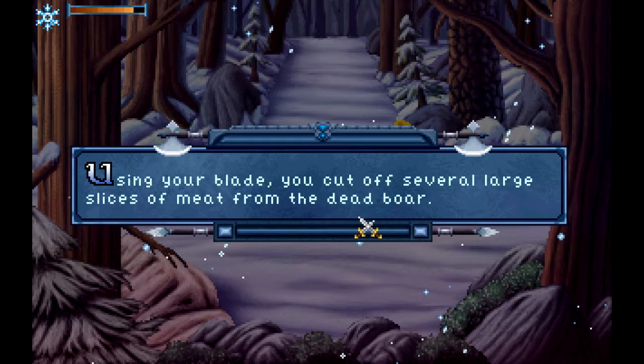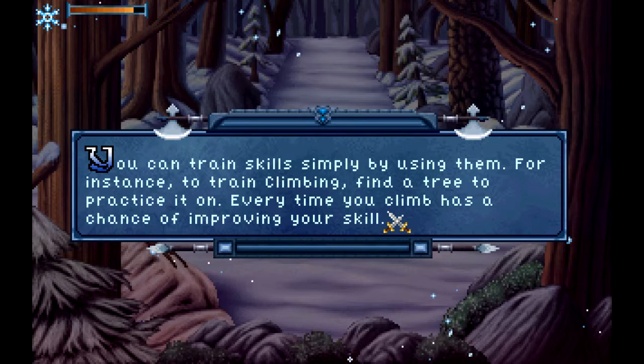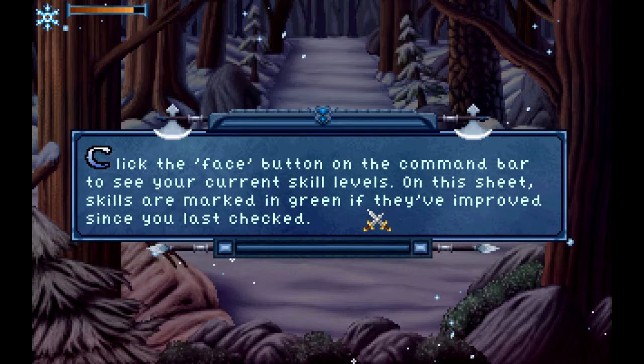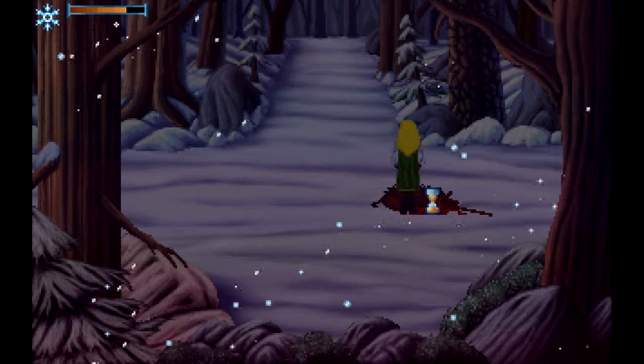You found food using your Animal Ken skill. Many tasks in the game require you to have a minimum level in certain heroine skills. You can train skills simply by using them — for instance, to train climbing, find a tree to practice on. Every time you climb there's a chance of improving your skill. Click the face button on the command bar to see your current skill levels — skills are marked in green if they've improved since you last checked.